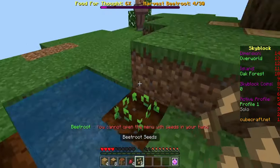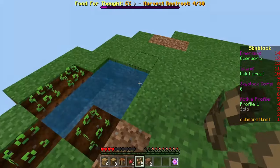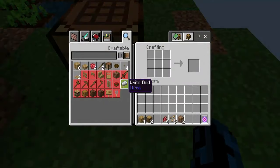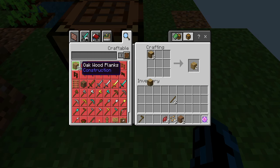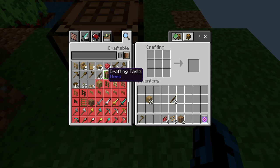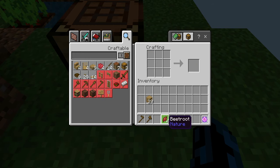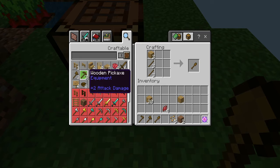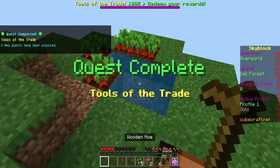Let's plant some beetroot and start making a little farm here. Let's place our crafting table down, make some sticks, make a hoe — and let's also make a wooden axe, some more sticks, a shovel, and last but not least, a pickaxe. And that's another achievement done.